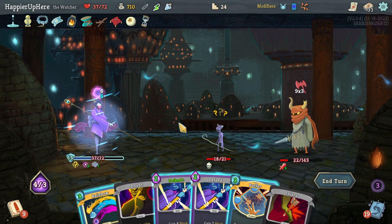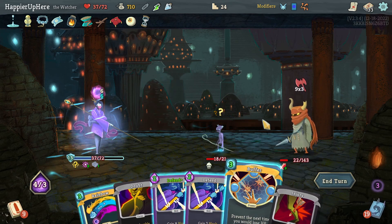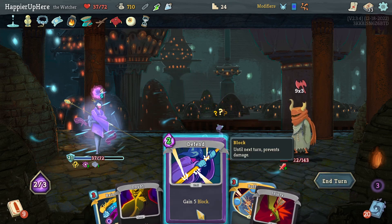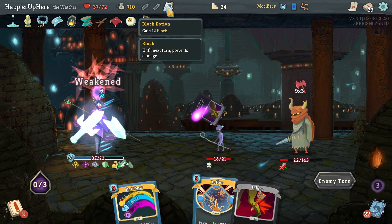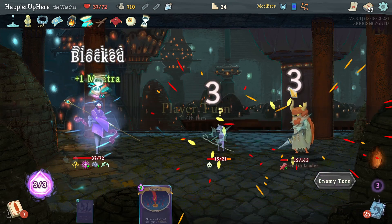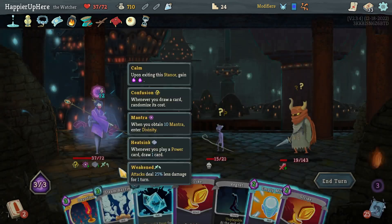I definitely should do Sense of Time, then Vigilance. Buffer with another Defend gives 26 block - might as well drink the Speed Potion and do another Defend to save the Block Potion for later. Next turn, Regret will do a lot of damage but that's fine since I have Lesson Learned. Let's do a Strike, actually let's do Chill.